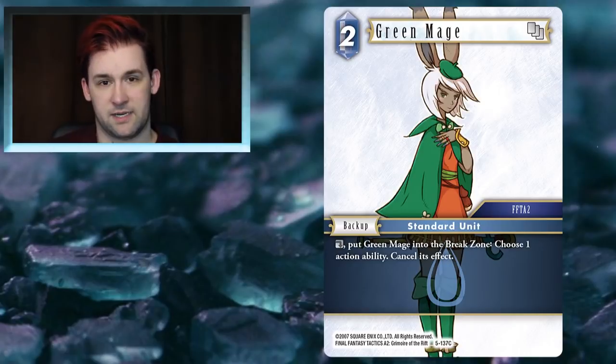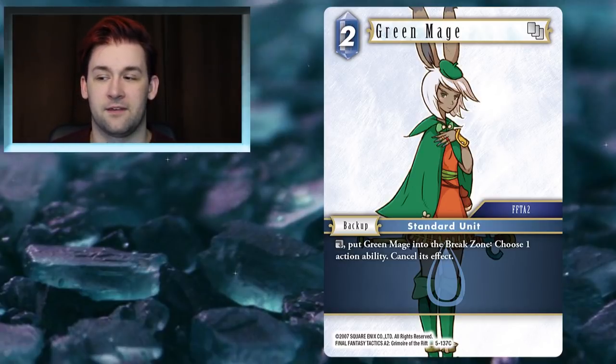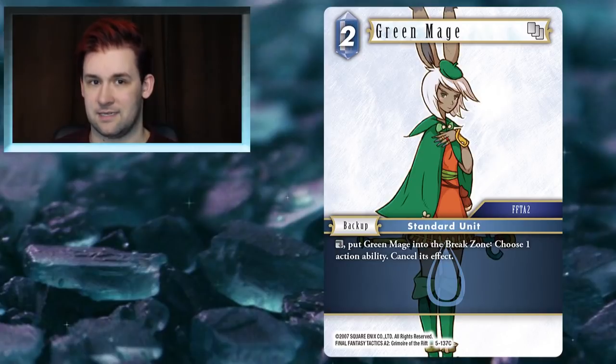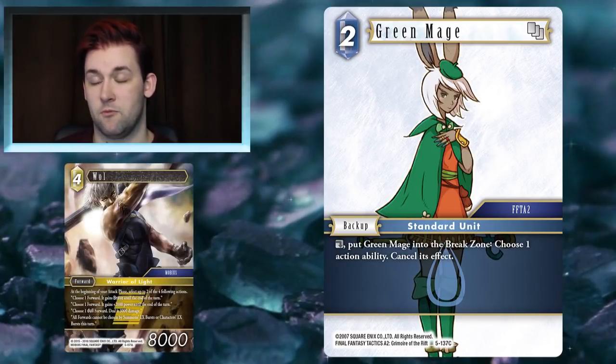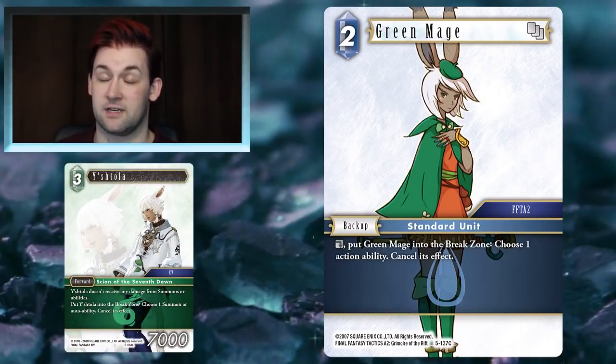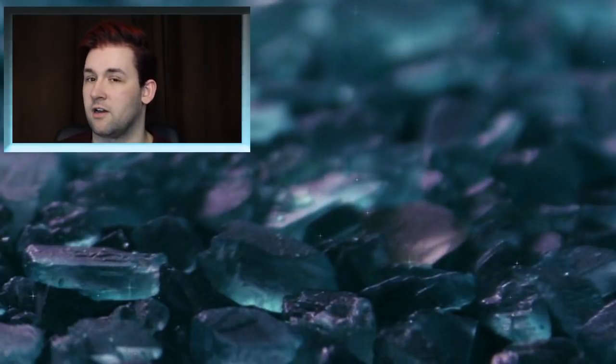The last Water card I want to talk about is Green Mage — another 2CP backup, of which Water has quite a few nice ones. Green Mage does something relevant to anyone who's played card games: it cancels any action ability or activated ability — for Magic players, it's a counterspell for activated abilities. It's self-destructing, which is fine. The main reason I wanted to highlight it is because I think the meta will now shift into more triggered abilities, making activated abilities harder to get off. Y'shtola is another example of a card that cancels them. If your deck is full of activated abilities, maybe tone them down — there are a lot of cards in this set that can cancel them.